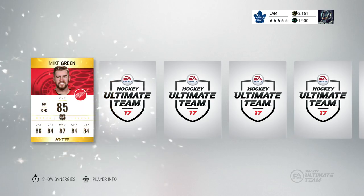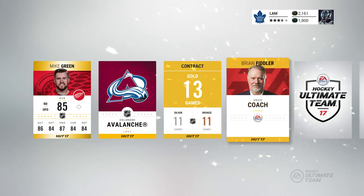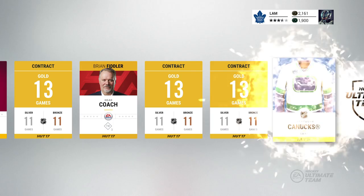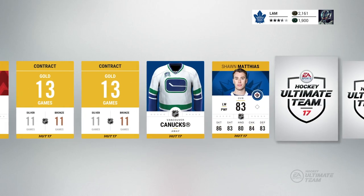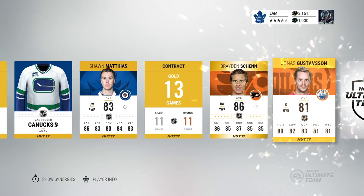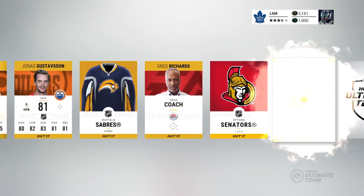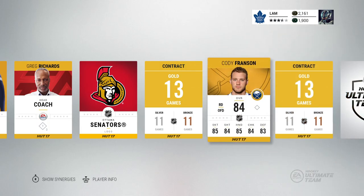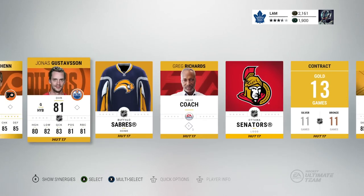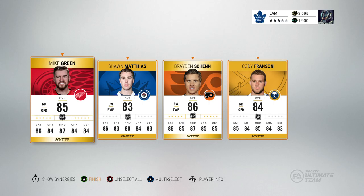First pack — we get Mike Green, a really good defender. Brian Fiddler as a coach would go well with Yannick Hansen. Contracts and jerseys — don't need those. Sean Matthias — I can add him. Brayden Schenn — that's our second rare, an 86 overall, pretty nice. Jonas Gustafsson from the Buffalo Sabres, Greg Richards, Cody Franzen — also a really nice defender. Brandon Mashinter, healing cards. I'll quick sell the players I'm not using.